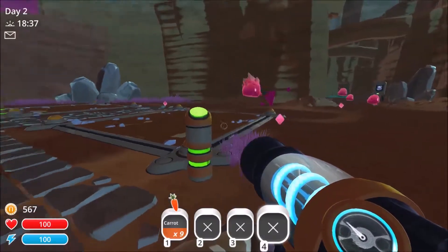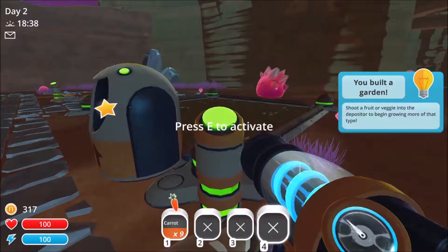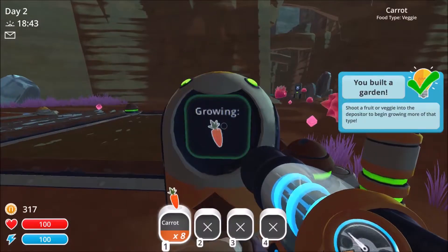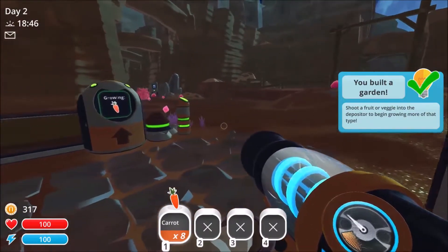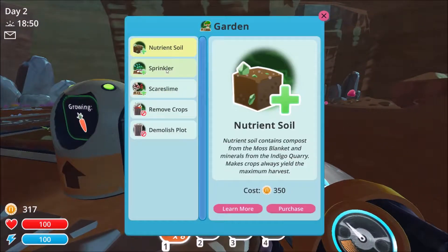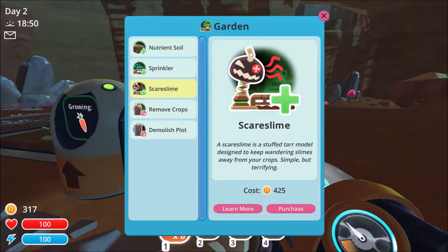Let's see what this is. Garden costs $2.50 — purchase that. And then you shoot the thing into it. Now it's gonna grow them. Shoot a fruit or veggie into the depositor to begin growing more of that type. We can do a sprinkler, a scare-slime — because they'll come and... oh, you can remove the crops! The sprinkler ensures that your crops are always watered. Scare-slime is a stuffed tar model designed to keep wandering slimes away from crops. Simple but terrifying.